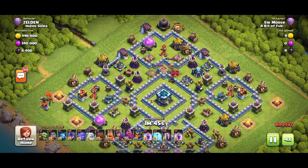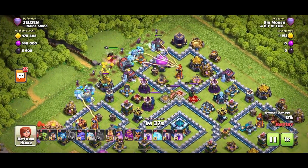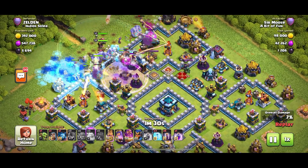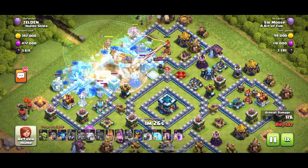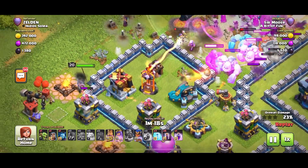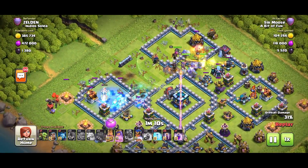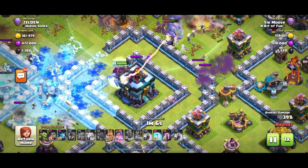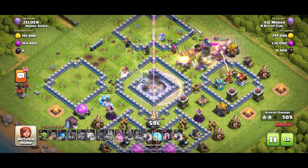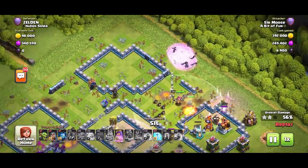On to the next replay — another centralized town hall. Put those ice golems down, put the witches down, put the wrecker in, then the heroes, then the bowlers, and just let them do their thing. We've gone back to two rage spells this time. I'm going to put the royal champion on the left — I want her into that segment to take out the single-target inferno and the scatter shot. If she's being inferno'd, use that freeze spell to protect her — it's worth it. The yetis are on the town hall and the town hall has fallen.